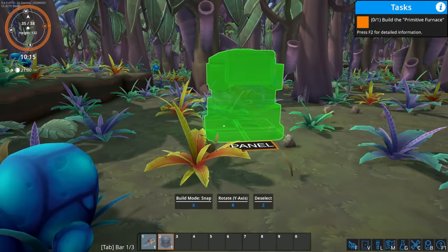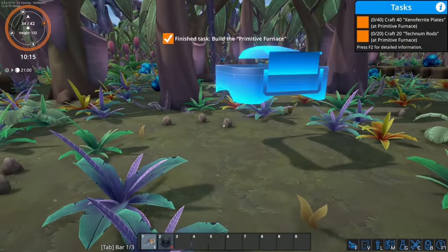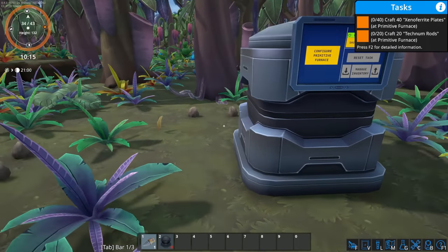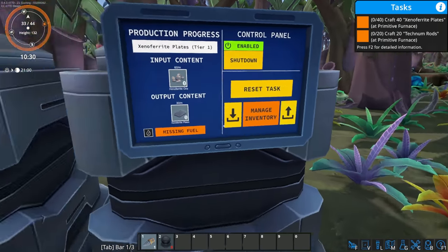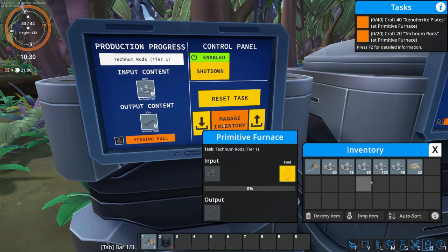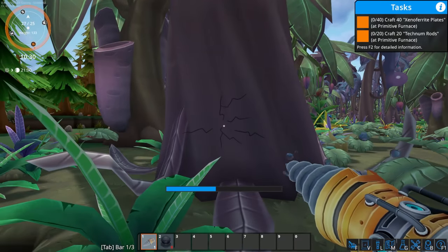This is the stuff we're gonna have to hand-jam. Let's craft 40 xeno ferrite plates and 20 technium rods. In order to do that, let's get another furnace going and set it up. This one can do xeno ferrite plates and the other will do technium rods. Then we need a fuel source — there's our fuel. Let's go grab some more and make some more stuff.